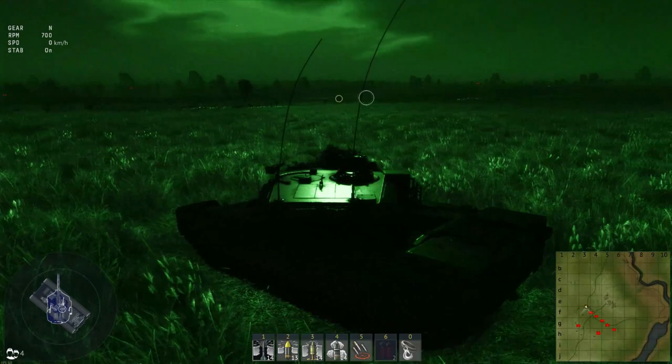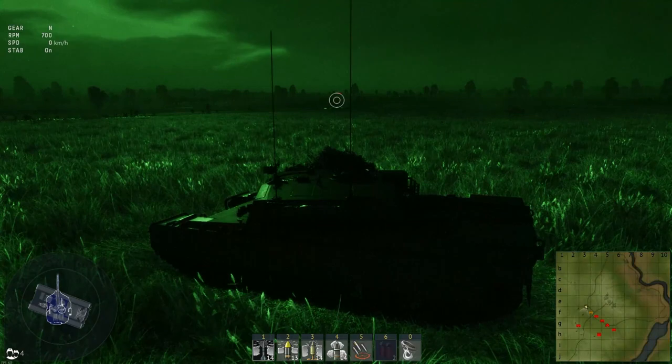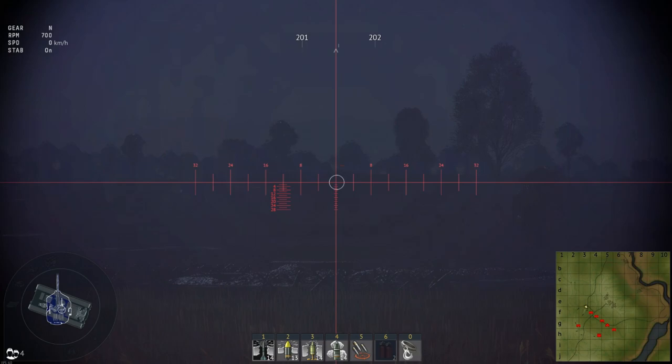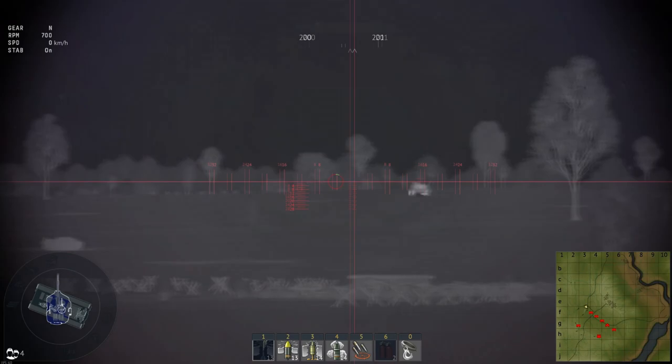It obviously is still very difficult to see things far away. However, when you engage night vision, by default it automatically turns on your thermal sight as well. Thermal vision only works when you're looking down your gun sight. So if we go Control+N — there we go. This is the thermal sight. Makes things very easy to spot, very easy to shoot.